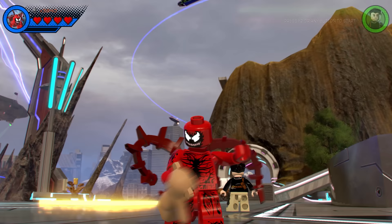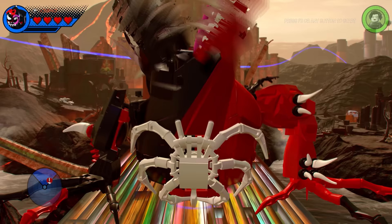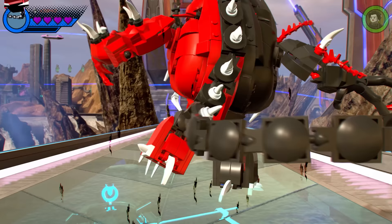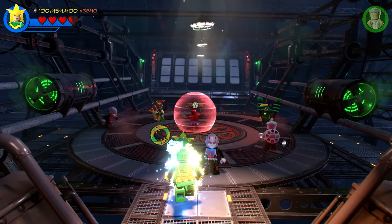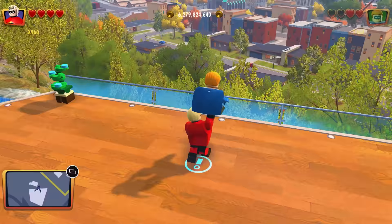Next is LEGO Marvel Super Heroes 2. This has got to be one of the best, if not the best LEGO game transformation ever — Maximum Karnum is a force to be reckoned with. And to say he is a secret character, he is absolutely nuts. Granted he is a little bit too big, but that beam is so powerful. He is one of the very few highlights about LEGO Marvel 2; his boss fight was just amazing. The character roster though is absolutely amazing.